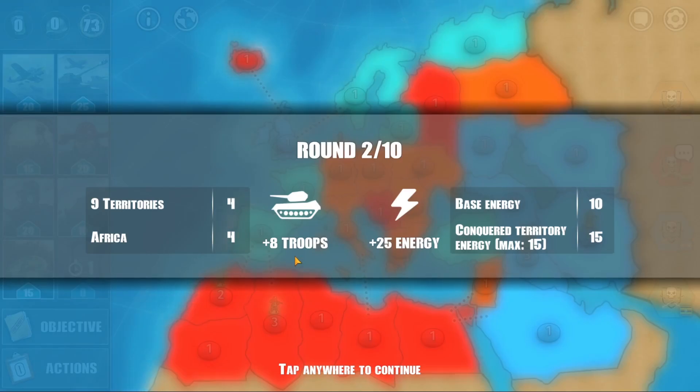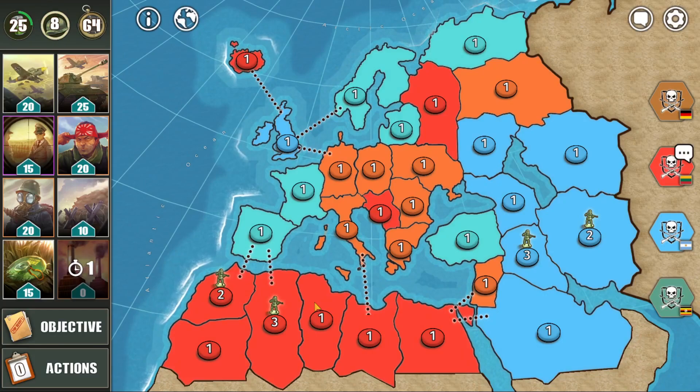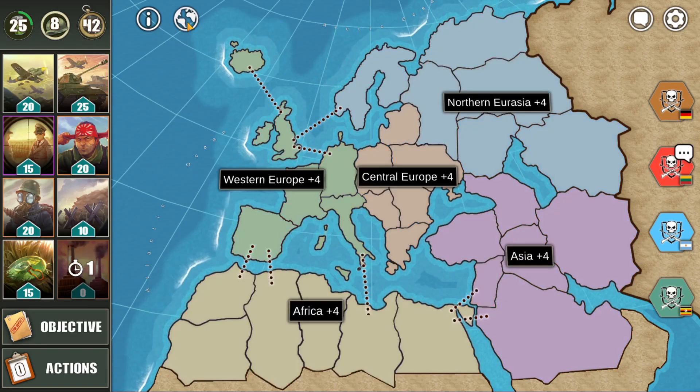Round 1 — receive plus 8 troops. If you want to find out how many troops you receive, you need to divide your territories number by 2 and round up. So in this case, I had 9 territories; if we divide by 2, we get 4.5, and since we round up, I only receive 4 troops. Then you also get troops for your regional bonuses — in this case I have Africa for plus 4 troops as well.